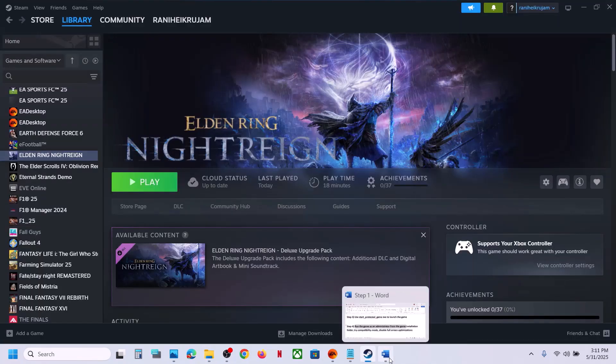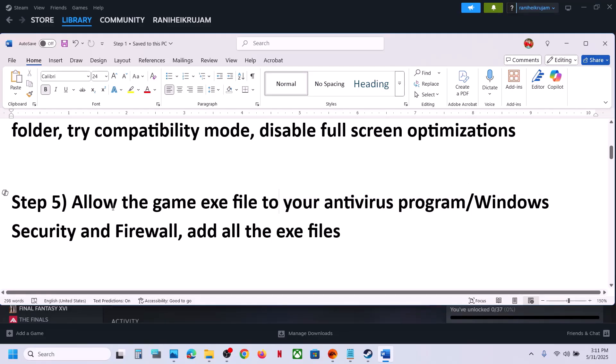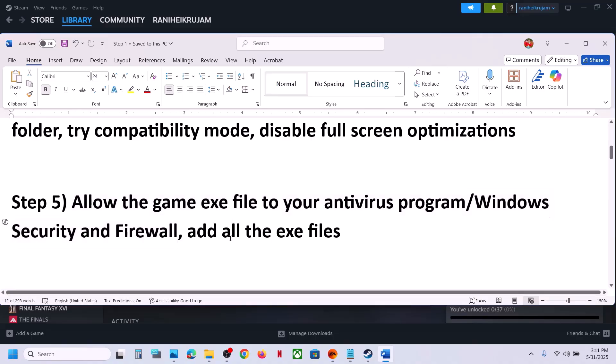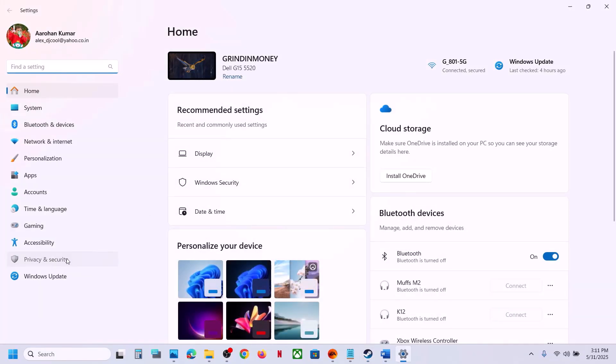The next step is to allow the game exe file through your antivirus program. If you have any third-party antivirus like Avast, Norton, Bitdefender, McAfee, or whichever antivirus you have, allow the game exe file — add all the exe files. If you're using Windows Security, open Windows Settings, go to Privacy and Security, then Windows Security, and click on Virus and Threat Protection.